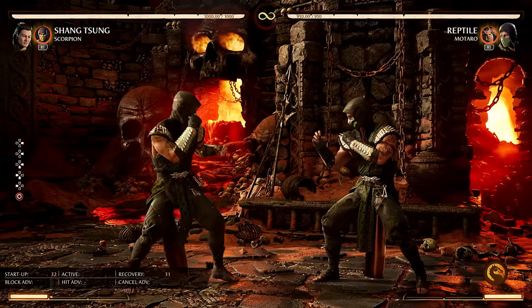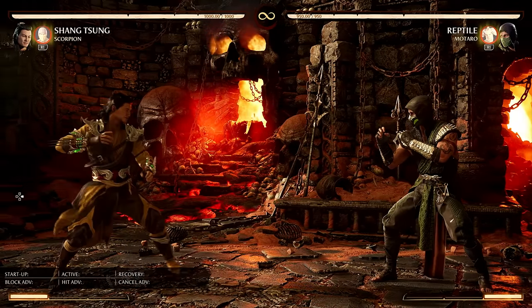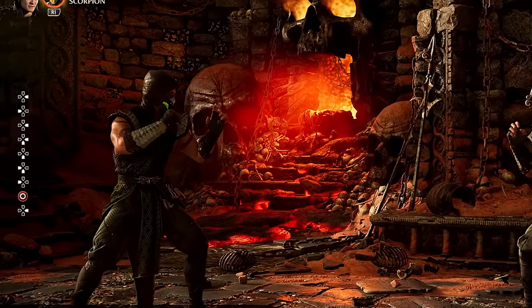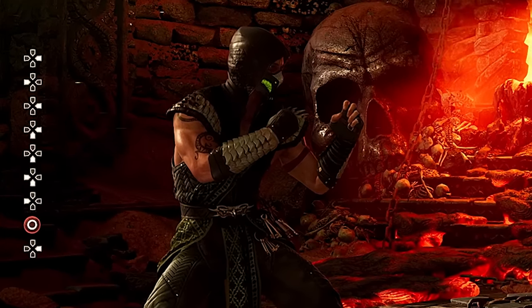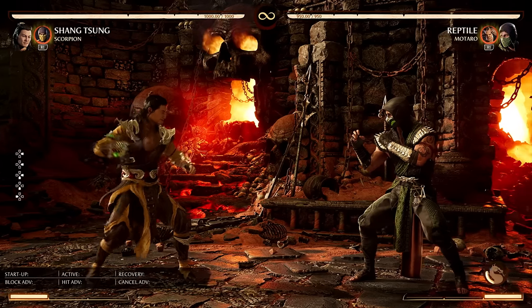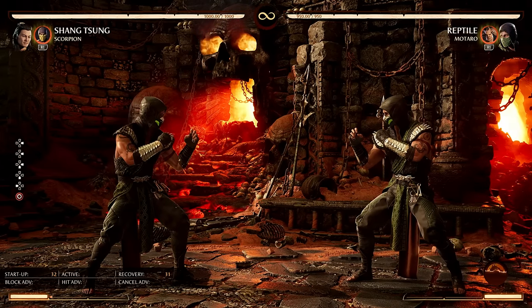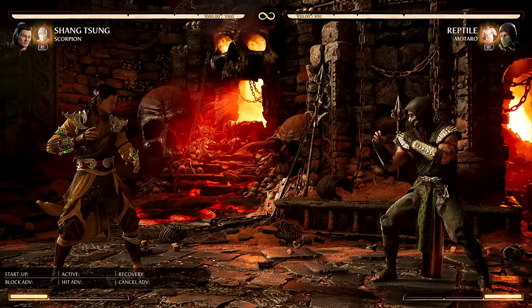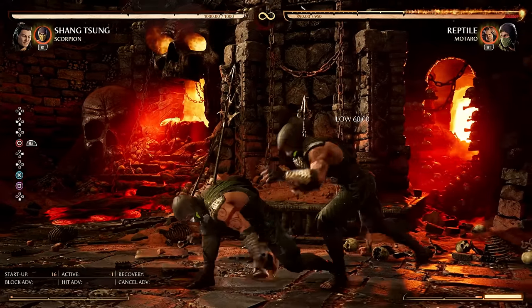First up, we have Form Stealer. I don't even have to be close to the opponent — I can do this at full screen. I don't think Shang Tsung's ever been able to do that, at least not in the Netherrealm games. There's also an amplified version where Shang Tsung gets increased damage while morphed. But if you want the extra damage, you have to spend the bar.